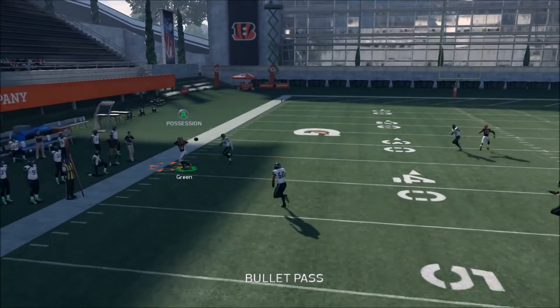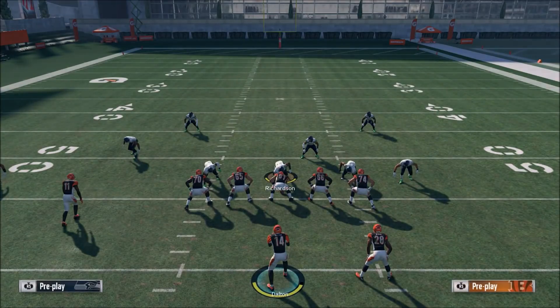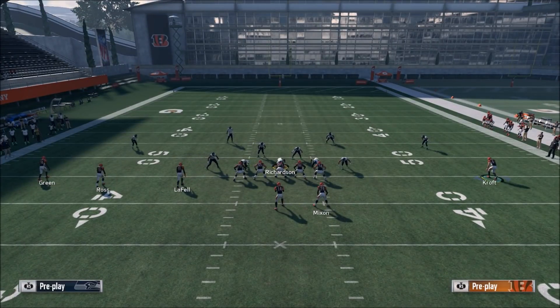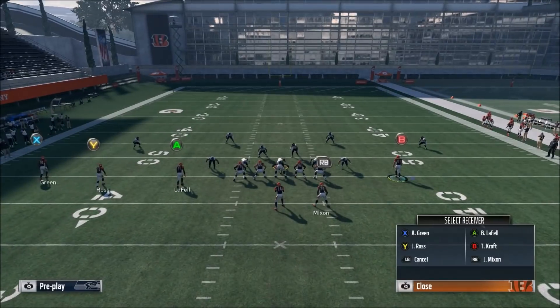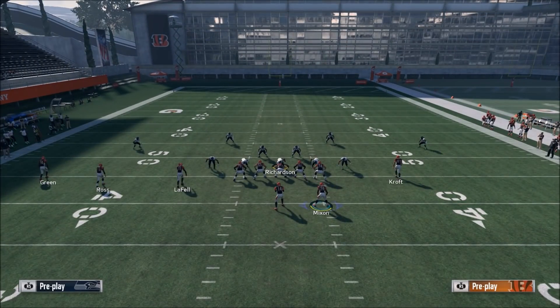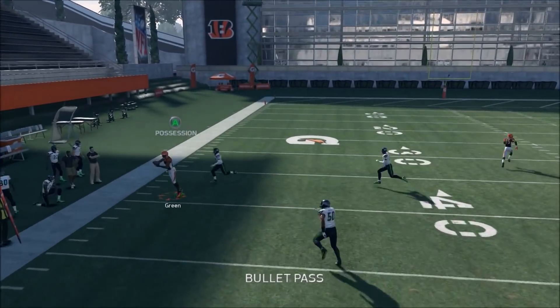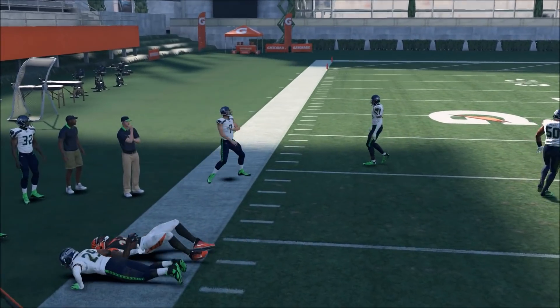Here on a hard flat look, as soon as he cuts you just want to bullet pass it and possession catch it. We put Earl Thomas over there because he has that 91 zone threshold — he's actually the best zone defender in the game. The fact that he can't get underneath that route means no defender is going to be able to get underneath. Even if you don't bullet pass it right when he cuts, as long as you possession catch and get down in bounds, he's not going to make a play.